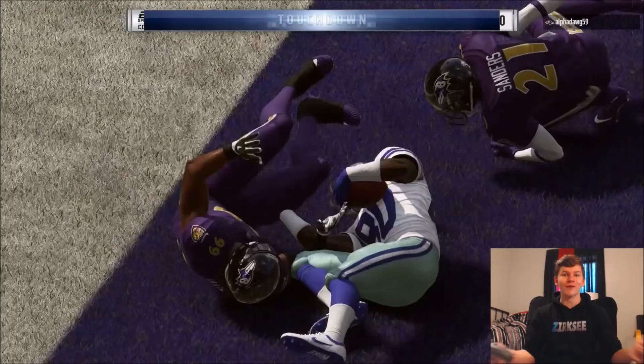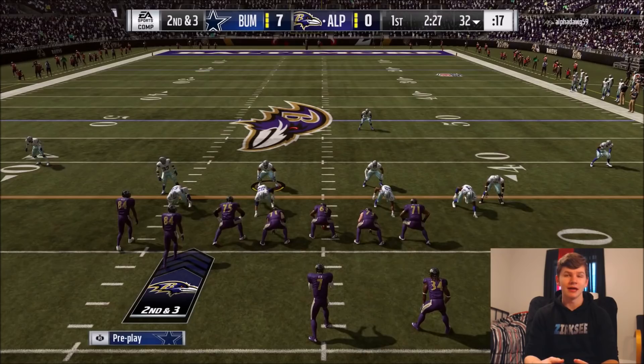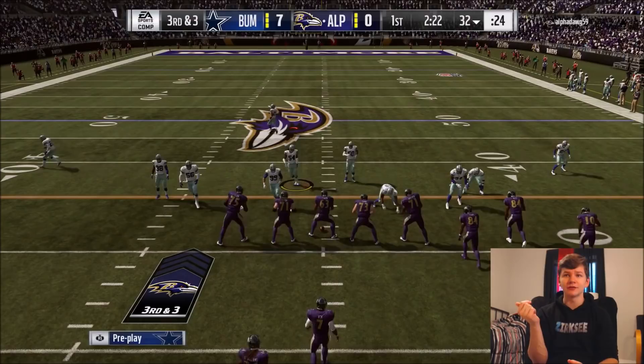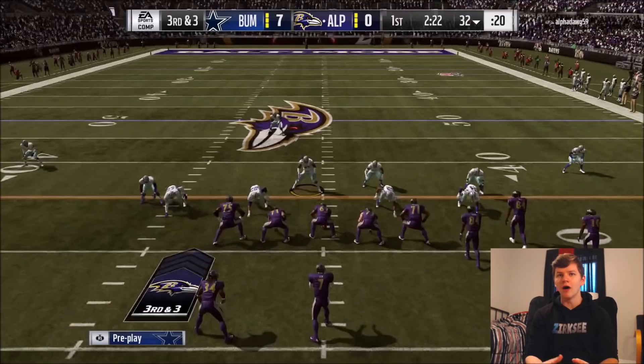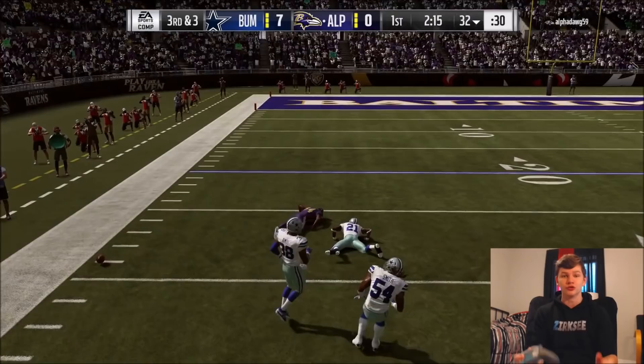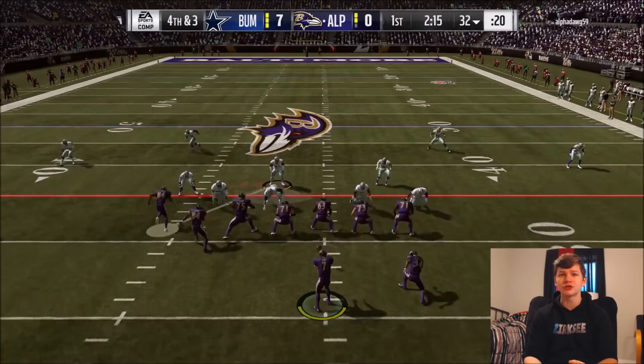I do want to start an all-time Cowboys team at some point eventually, so I might hold on to this Jalen Smith. Or actually I might sell him and do the NAT packs, because I do want to get Jalen eventually on the team. I'll probably end up doing some NAT packs. There's a couple guys I want to get: Jalen Smith, Khalil Mack, and maybe Von Miller as well. Jalen did cost quite a bit to complete his set — I did the set for around 600,000 coins. The cheapest went up on auction at like 750,000 at the time, so I did the set for a little bit cheaper. I could just sell him back and make a little bit of profit.